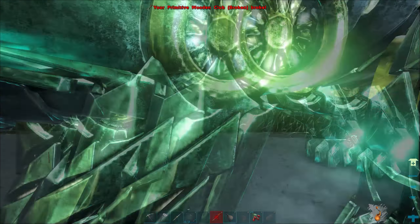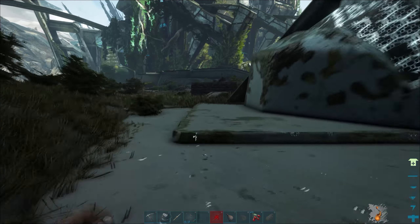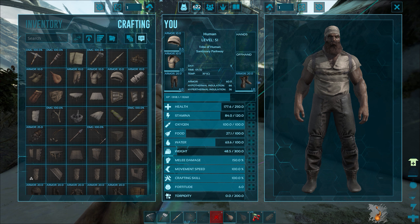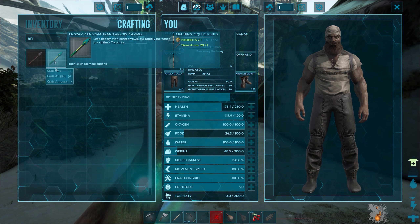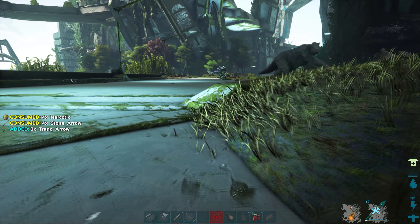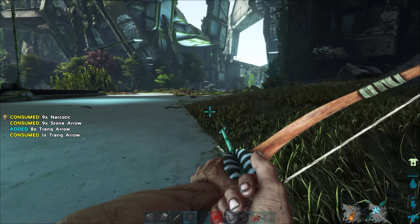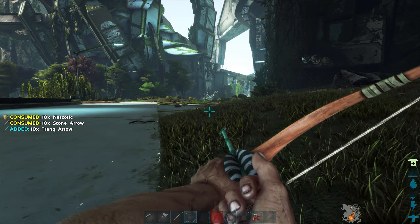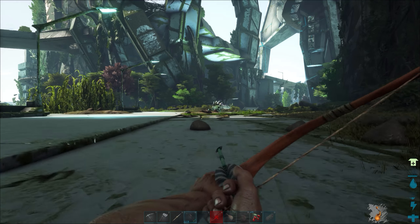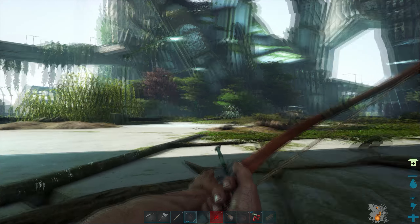I've got some more arrows — I could craft some more. I was trying to save those narcotics to use to keep her asleep while she was taming. I left my poor Paracer way out there in the middle of nowhere. That's okay, I was just using it as a pack animal. This Stego would be a better fighter. Hold still, big girl.